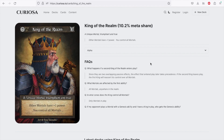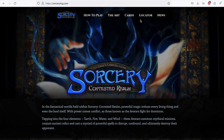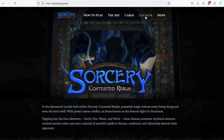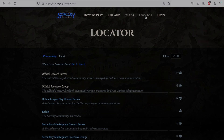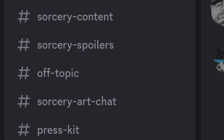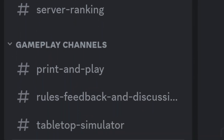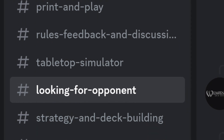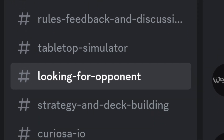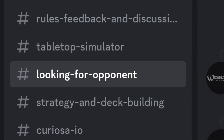Speaking of Discord, as I've talked about before, I encourage you to join the official Discord, which you can find in the locator section of the homepage. On Discord you can engage with other players, ask questions, have discussions, get news, and also find players from all around the world to play against. Just state what kind of game you're looking for and you will find someone to show you the ropes.